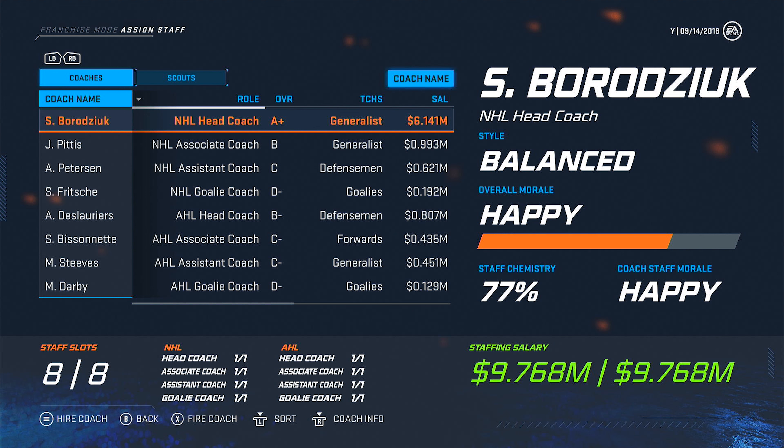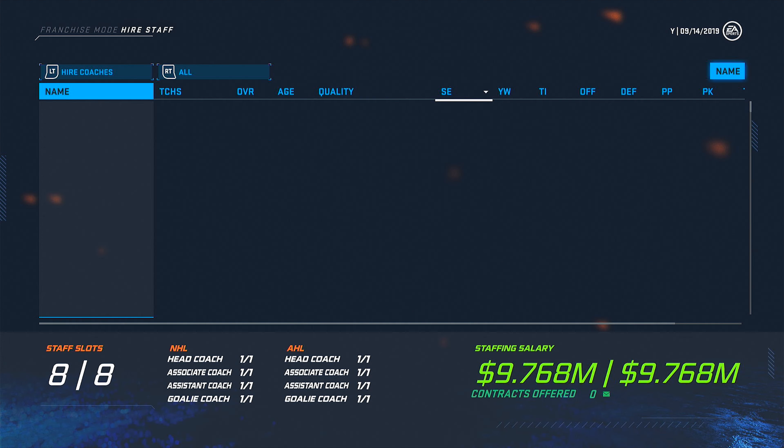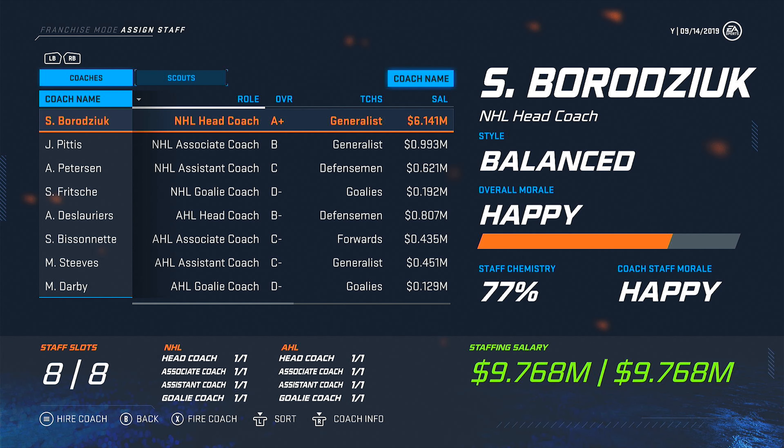What you want to do is fire this head coach. You can press X to fire him. Then you want to make your associate or assistant coach the interim head coach — that's what I'm going to do now, press X to fire him.